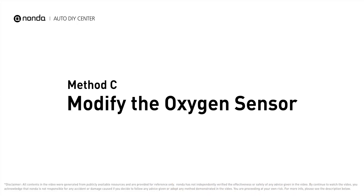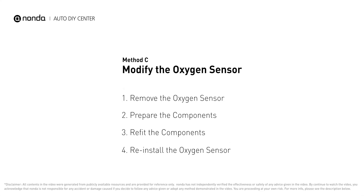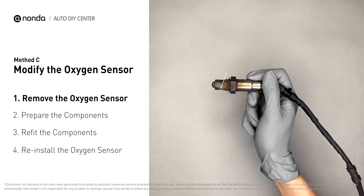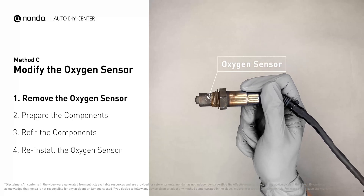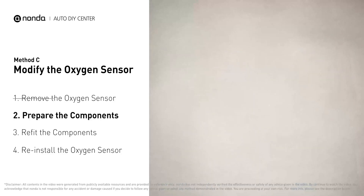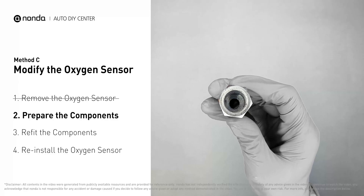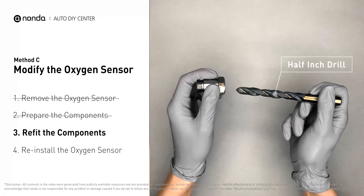Method C: modify the oxygen sensor. You can remove the oxygen sensor from the converter and fix P0430 by putting some extra space between the sensor and the converter. First, get a spark plug non-fouler, and then use a half-inch drill to refit it.